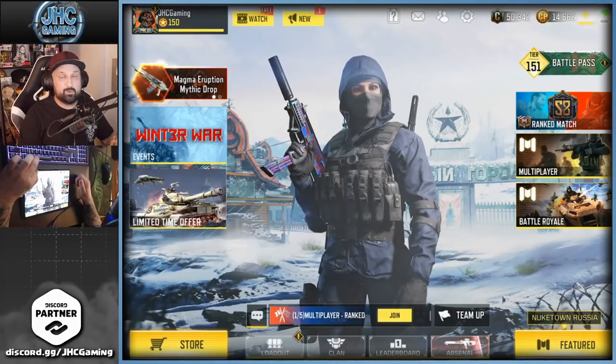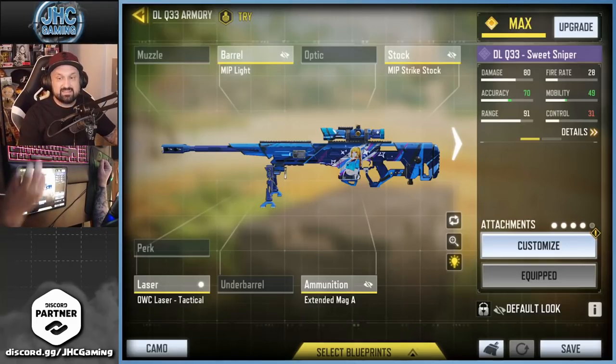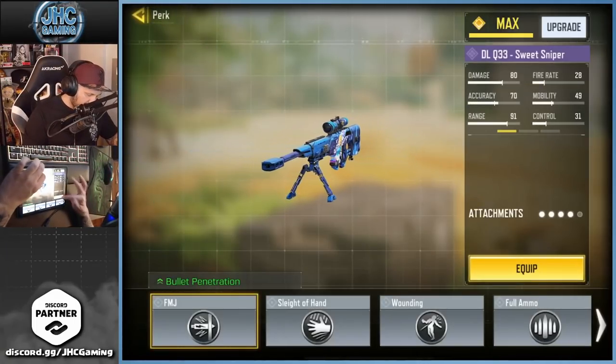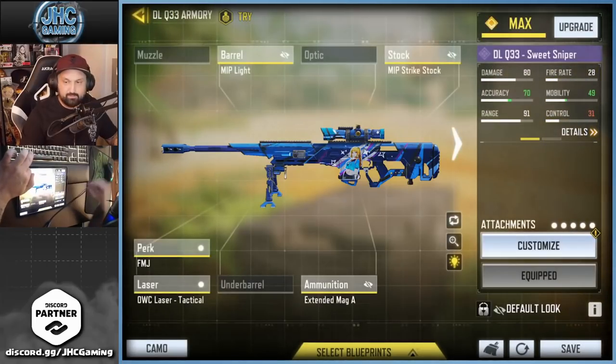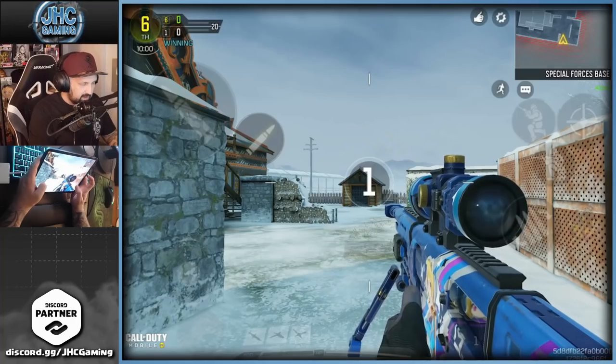We're going to do some gameplay with the brand new DLQ sniper. Here's the gunsmith from the blueprint — it comes with MIP Light Barrel, MIP Strike Stock, the laser, and extended mag. I'm not changing anything but I'll add FMJ for the perk. You could go fast reload or whatever you like, but I'll leave it as is and see how it works.